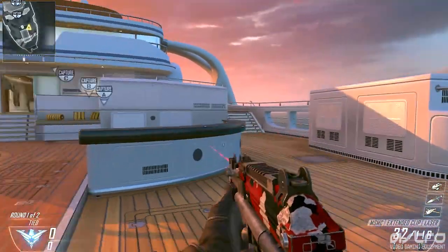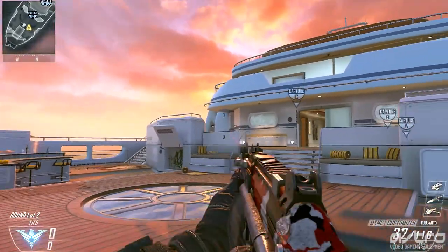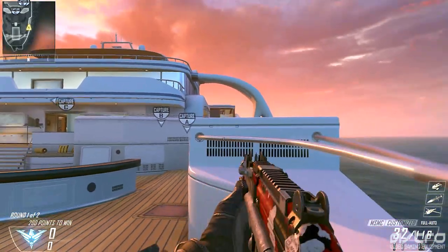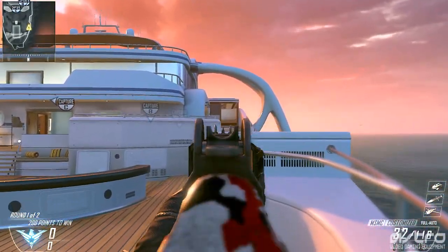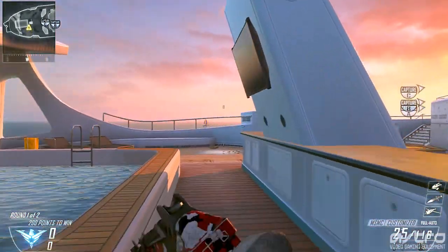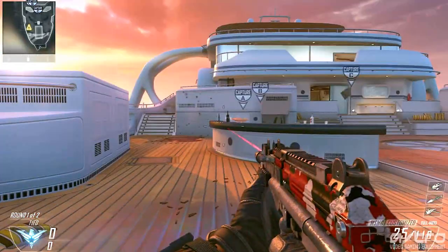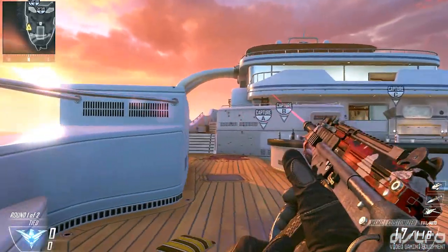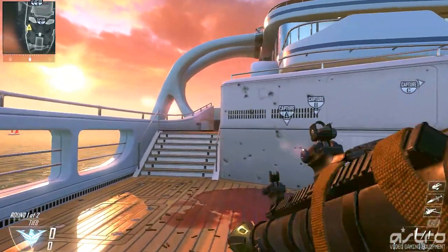If you're spawn-trapped back here and there are people on the left and right sides holding you back, you can hop up on these railings and use this as a head glitch. You can jump up if you need to — from here you're going to be able to see from their chest up and take them out if they're pinning your spawn. The same thing goes for the other side: if they're waiting for you up there, hop up here and take them out.